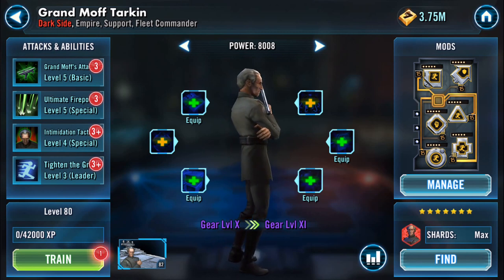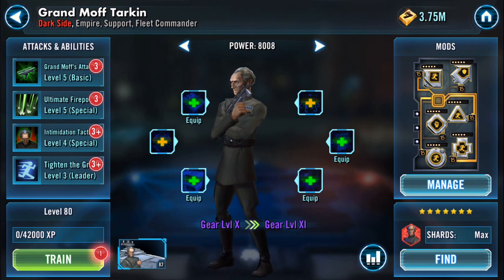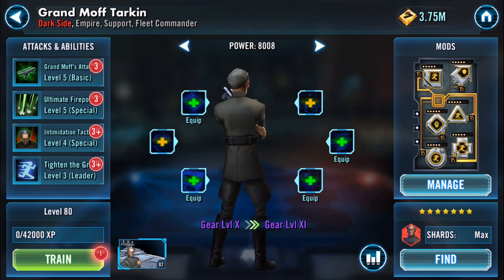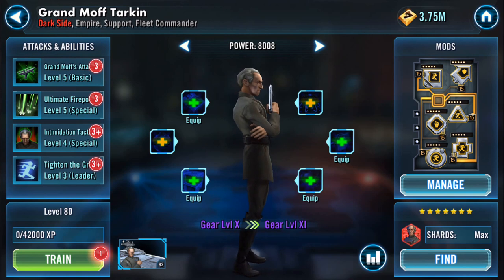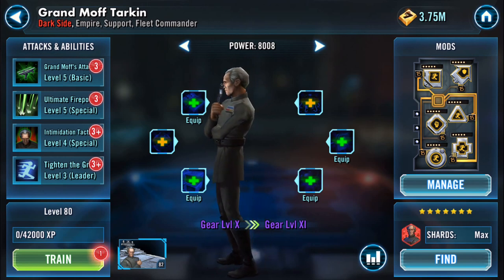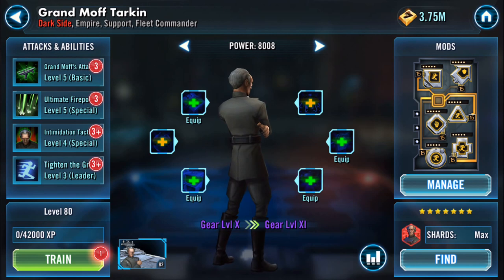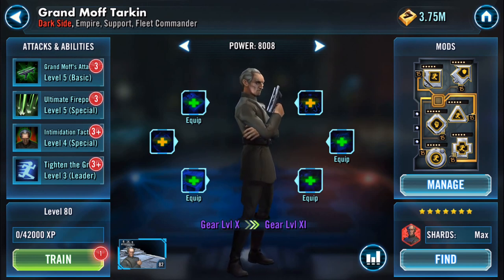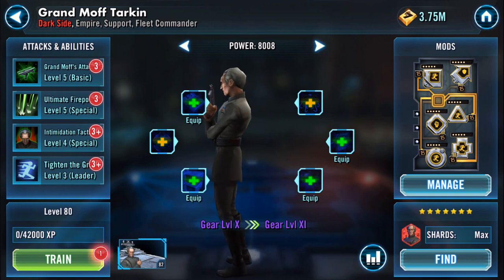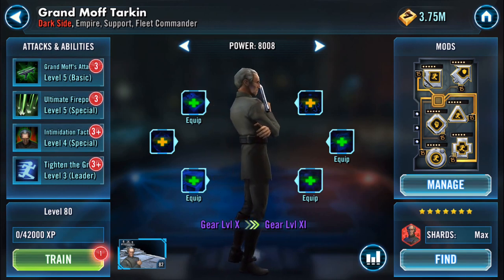Hi everyone, part of my gearing up series — Grand Moff Tarkin. I had to get him to a certain level for a tournament, I think it was the Palpatine tournament or the mod challenges. For whatever reason I had him up at gear level 9. Since then ships have come along and you'll notice every mod he has is five-dot. I don't use him often at all, but he's there.